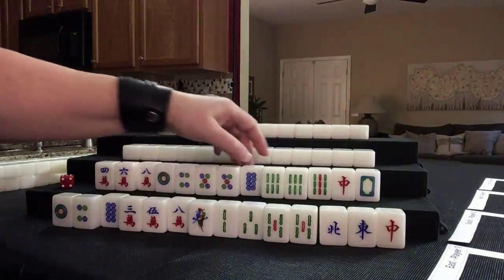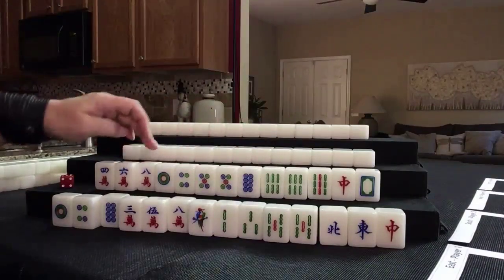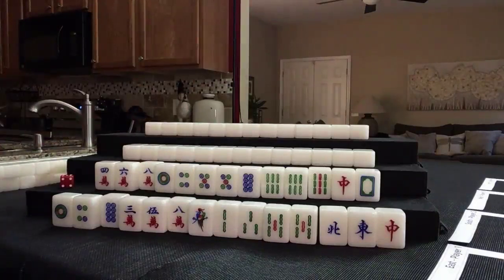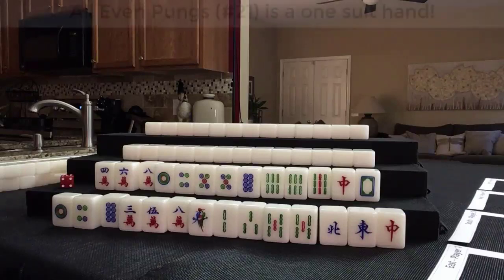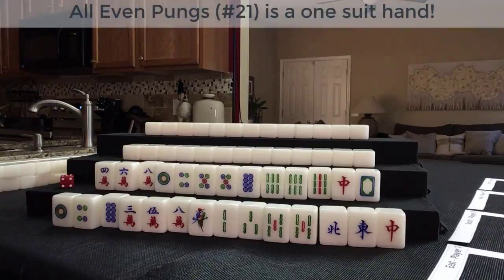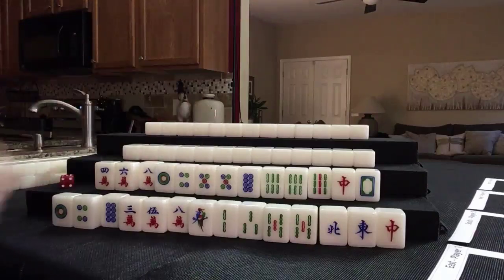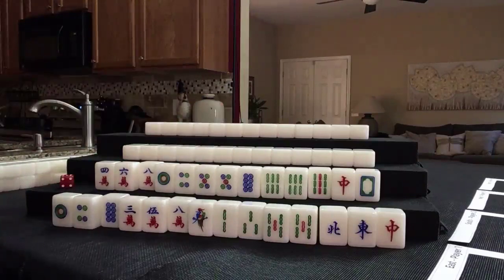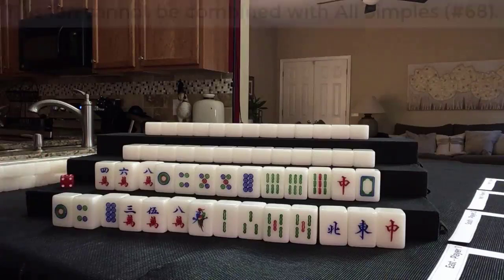Maybe we could keep the dots because that's what we have the most of. Let's start by discarding the 9 bam and the 8 crack. There is a faan called All Even Pungs, number 21: 2, 4, 6, 8 — all pungs, 24 points. We have a pair of 5s, but look at all these even numbers: 4, 6, 8, 6, 8, 4. Let's keep an eye on All Even Pungs. All Even Pungs are also all simples, by the way, because 1s and 9s are terminals.